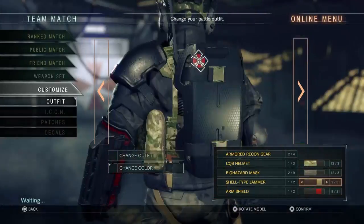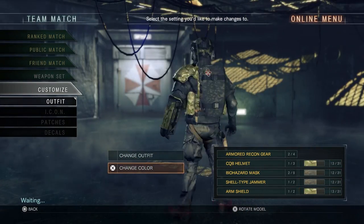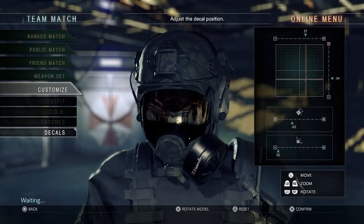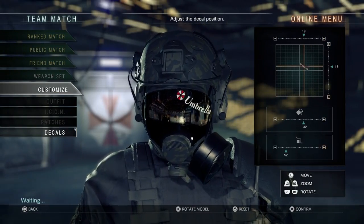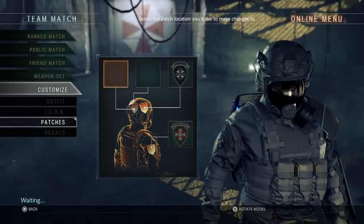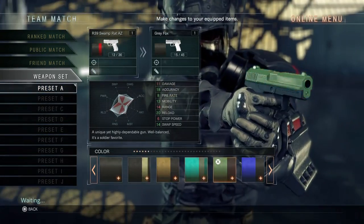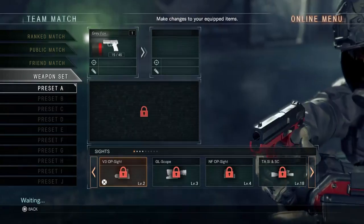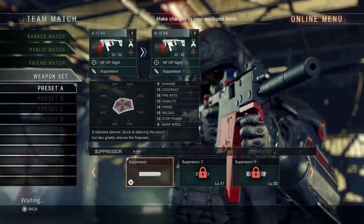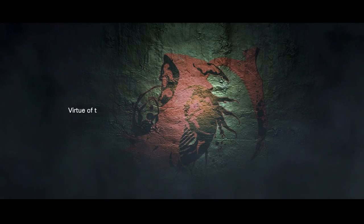If you're a multiplayer person who likes customizing your character and weapon with progression unlocks, that's all there and implemented pretty well. There's not a lot of different things to unlock for your character's look, but you can apply stickers and different colors. There are weapon upgrades across a bunch of different weapon types, scopes, and paint options. I also like that some actual attachments mean something — the suppressor actually changes the gameplay, and I appreciate when games go far enough to do that.